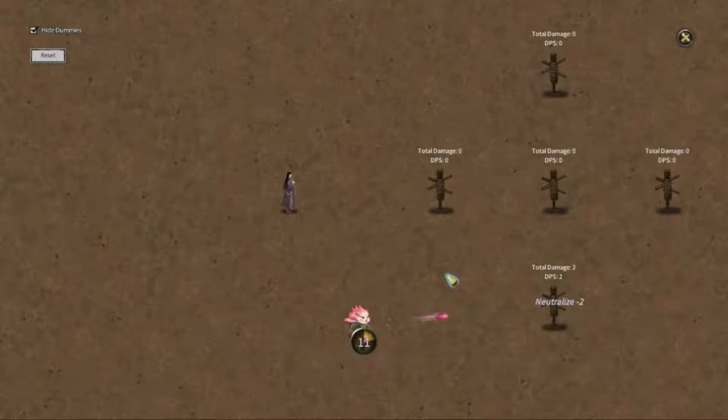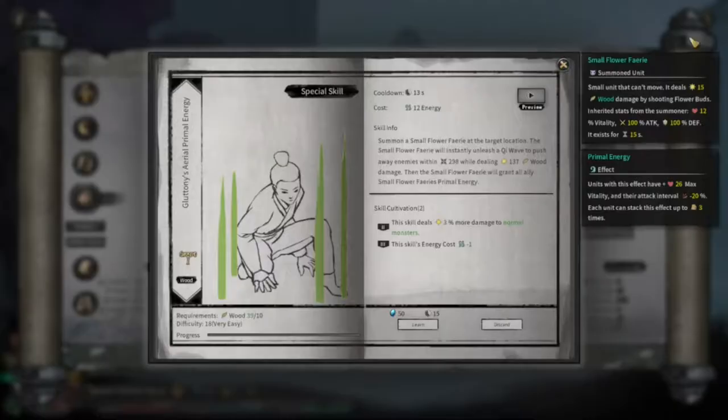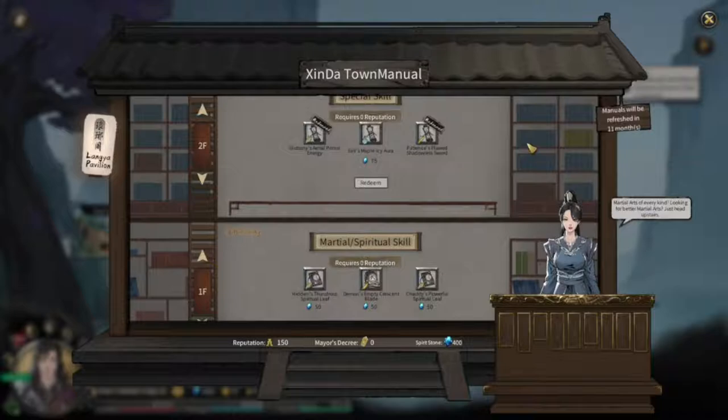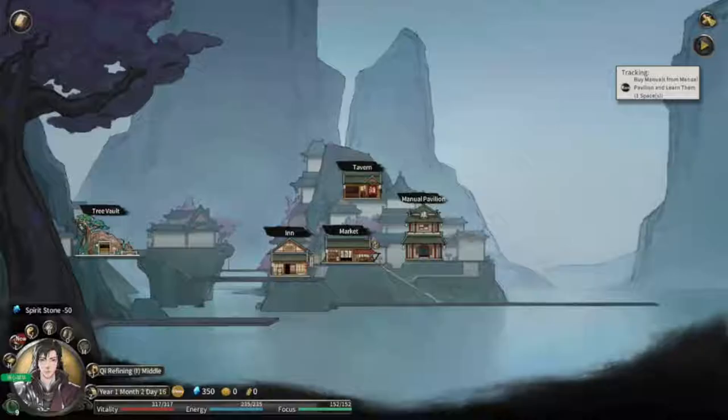If you want to see what a skill does, you go up here and see it. Did I get an ultimate ability? I think I got the ultimate ability. Let me check the manual pavilion - martial and spiritual skills. If you hover above them you can just see what they do. Yeah, I got a special ability. There are ultimate skills and more - if you go to your skills tab, you've got movement skills that get you out of a tough spot, special which is your more powerful move, and ultimate which is your finisher.